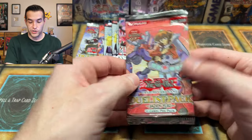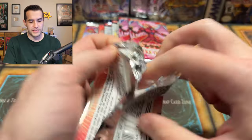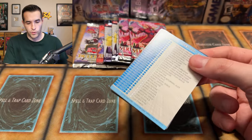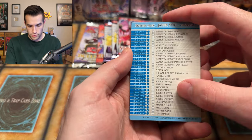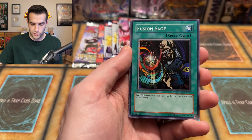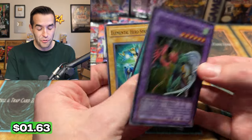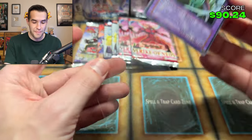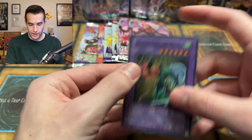Now Jaden, it's your turn to pull the only ultra — which could be Card Trooper, I think. Let's see if we can just pull it. A Flame Wingman — it's not a rare; it's a super in here. Elemental Hero Flame Wingman, the super rare version — that is amazing! These Duelist Packs turned out to be awesome. That's a really cool looking card. Just three more EEN — this is crazy.